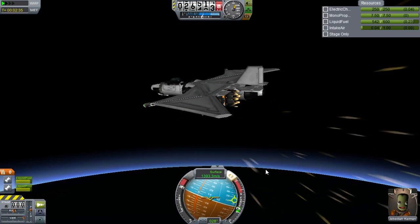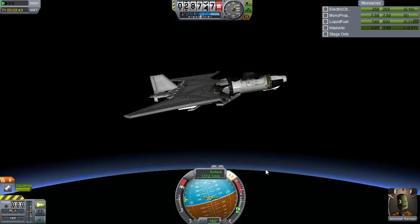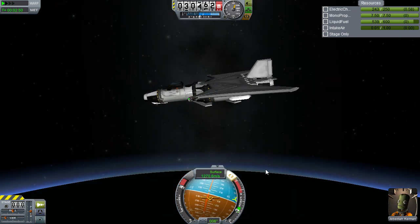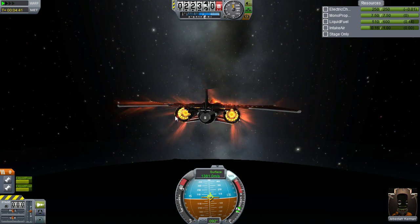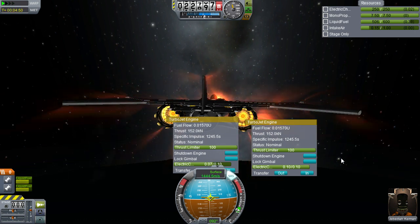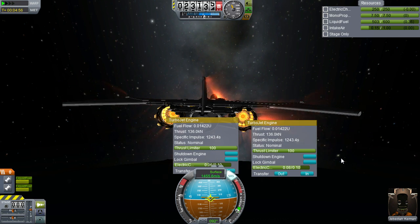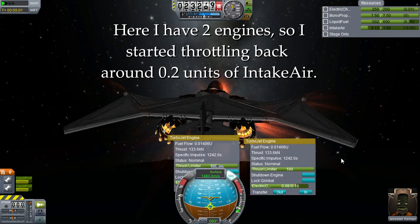Something you won't experience when flying at low altitudes is the dreaded flame-out. Flaming out is when an engine runs out of the required amount of air to keep itself running, causing it to shut down — almost always a bad thing. The easiest way to counter flaming out is to know your performance ceiling and understand how throttling down can actually prevent it. The basic rule of thumb is that an engine needs 0.1 units of intake air to run at max throttle. Once you hit 0.1 units, begin throttling back slightly. Think of intake air as a percentage of throttle: 0.1 for 100% throttle, 0.05 for 50% throttle, and so forth. Multiply these values by the number of engines you have — for example, 0.3 for 100% throttle with 3 engines.